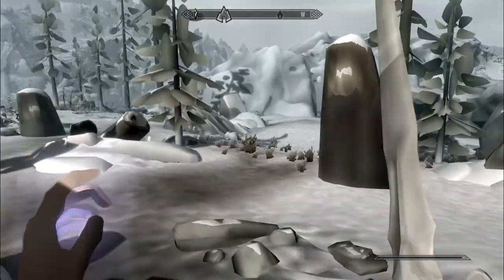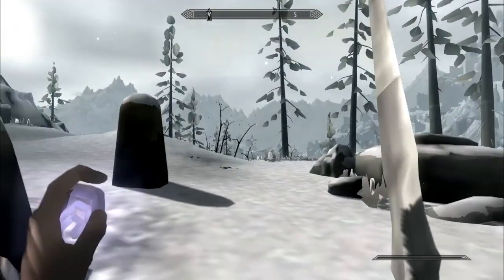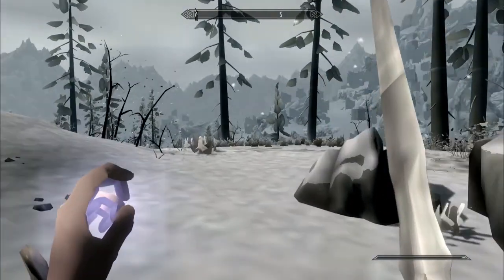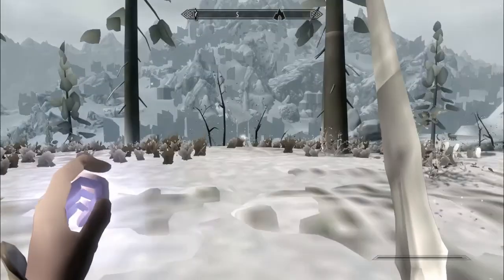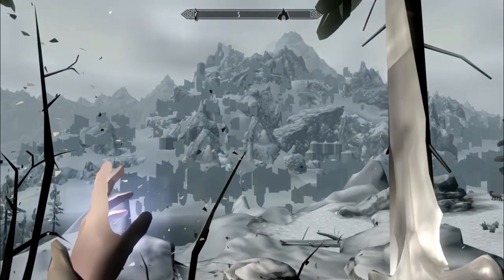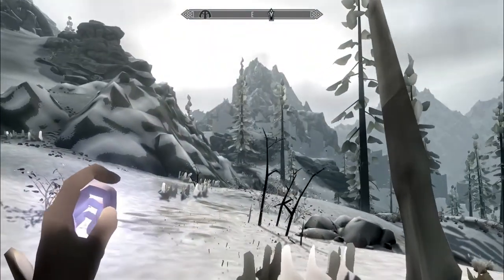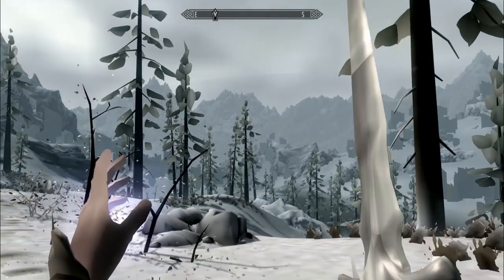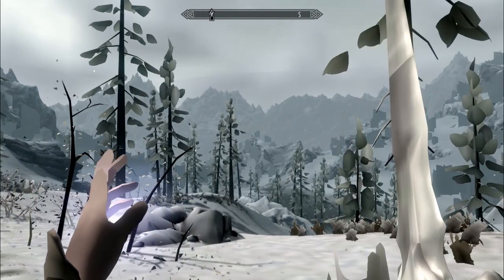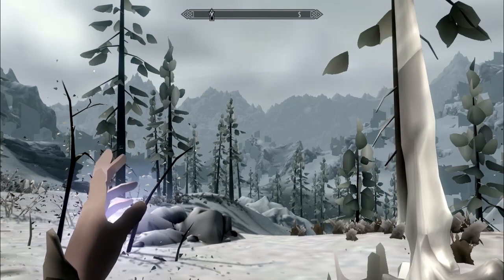The last setting we have is for retro. This only decreases the texture size but keeps the same settings as ultra in the game. Now this only works with powerful machines because you still have anti-aliasing turned on and all the graphics are turned up to high. So for that one I was getting about 10 frames per second.